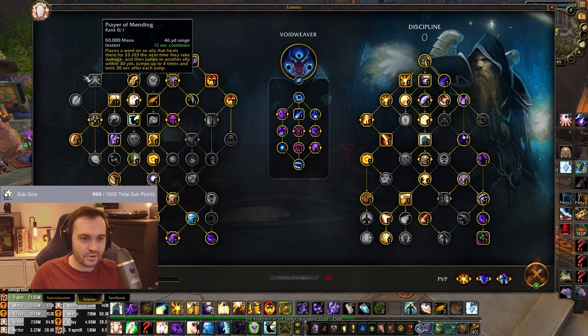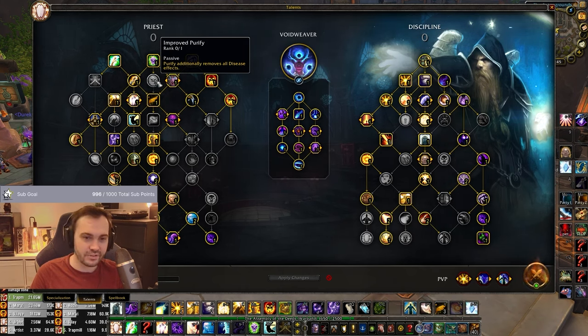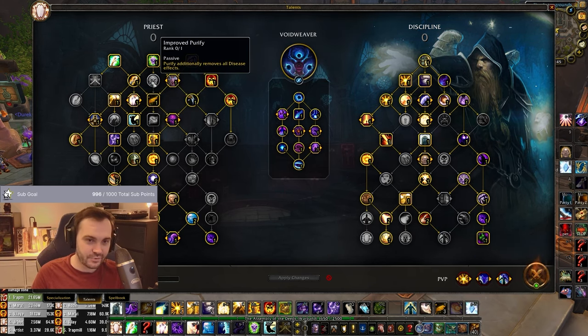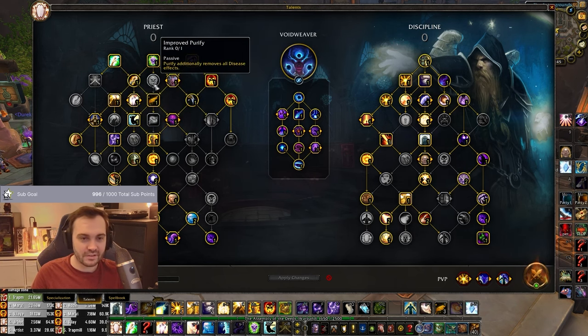In terms of talents, we're not taking POM but we're taking basically all of the same stuff. Same logic with Improved Purify — if you're playing against a Shadow Priest, you want the Disease Removal, which is super nice. So you could try taking that out against an SP. Maybe Master Spell could come out as well depending on if you need it.